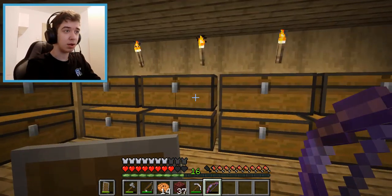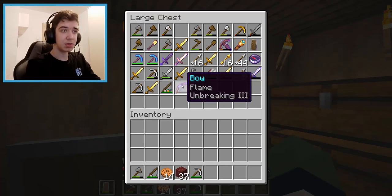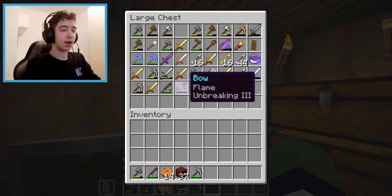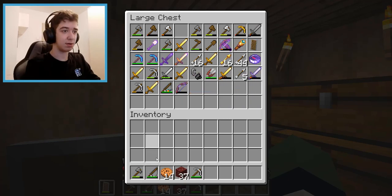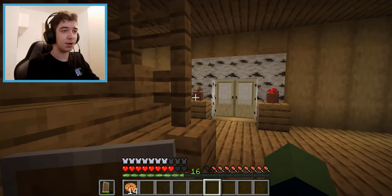It's a bow with Flame and Sharpness — actually Flame and Power. That seems really good. I don't know exactly what I'll use it for now, but I'll save it. I probably want to use it when fighting the Ender Dragon and shooting the crystals — it would be really helpful for that.